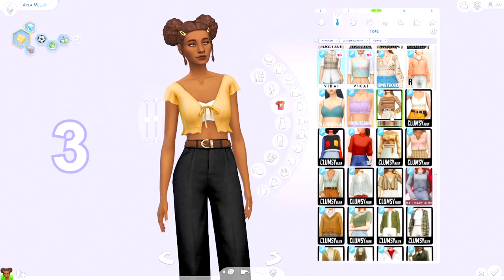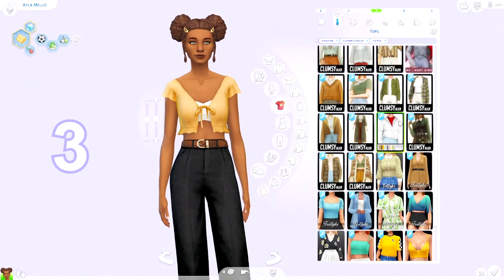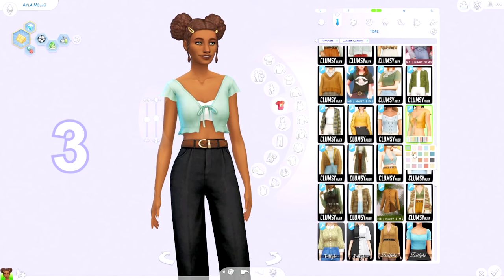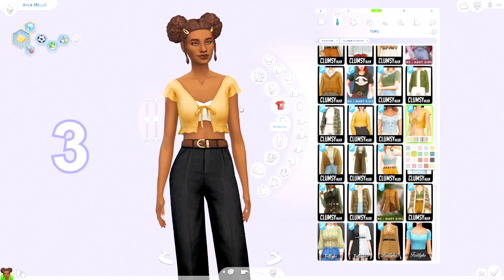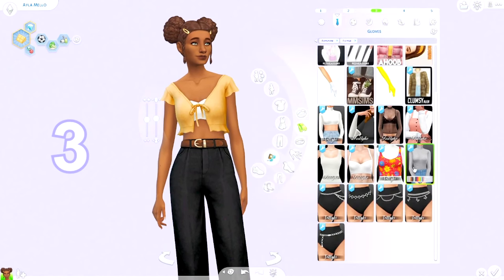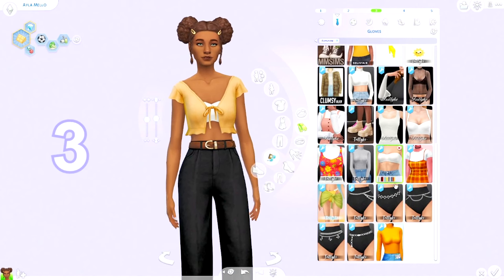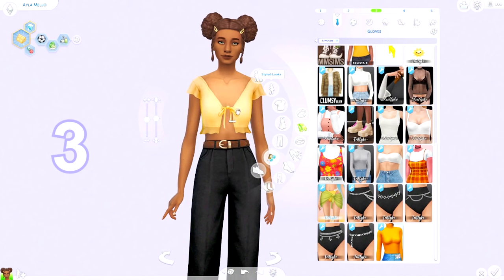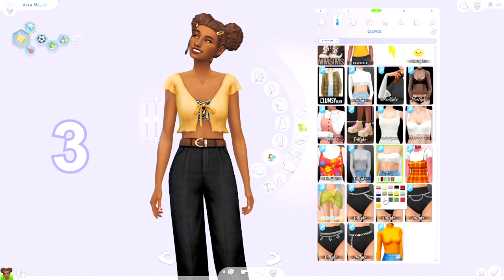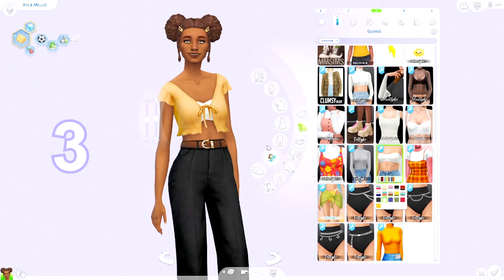Next up there's this really adorable top by Clumsy Alien. It's really cute — look at all the cute swatches. However you are not getting it with the undershirt; this is actually an accessory shirt by Triliki I believe — it's very handy. So you will get the top on its own, but I will also link this accessory shirt down below because I think it looks a lot better with something underneath.